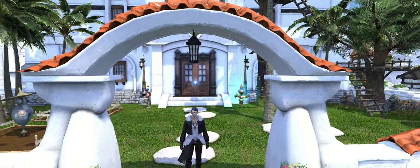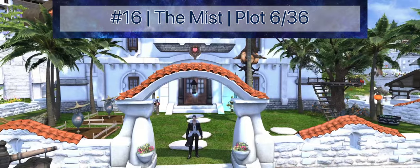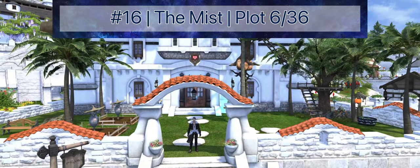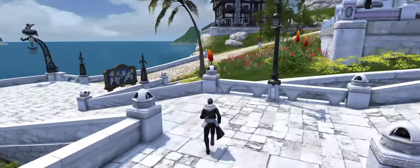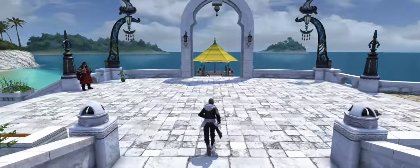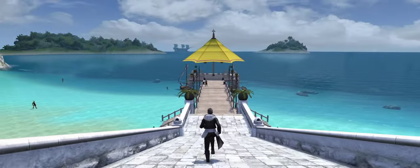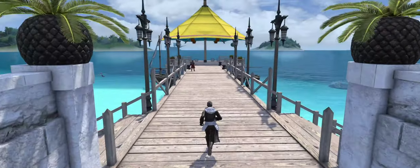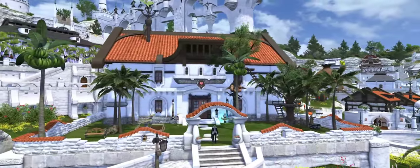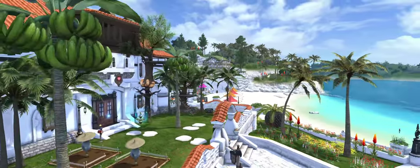The first medium to make the list, Plot 6 in The Mist, comes in at number 16 and features a semi-oceanfront view in terrific proximity to the market board. Just like in real life, land is more desirable the closer you are to the water, and it's hard to beat walking out your front door right down onto the pier. Plot 6 also has a centered entrance, which not only looks better due to the beauty of symmetry, but saves precious outdoor decorating slots by allowing a more direct path from gate to front door.